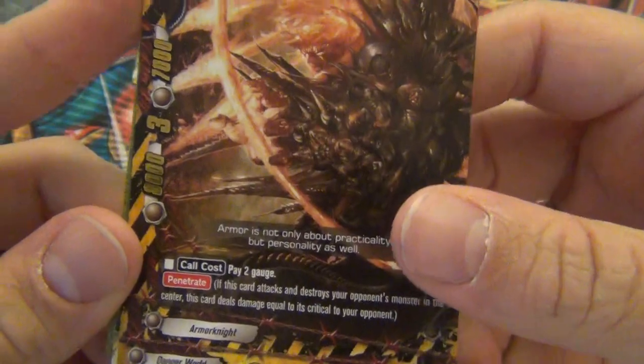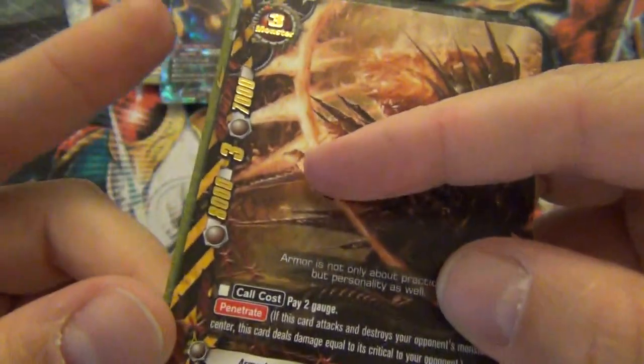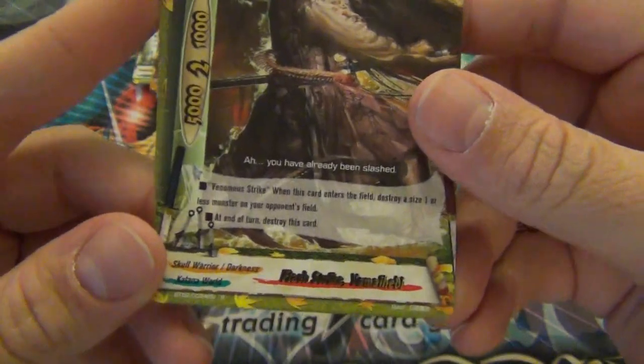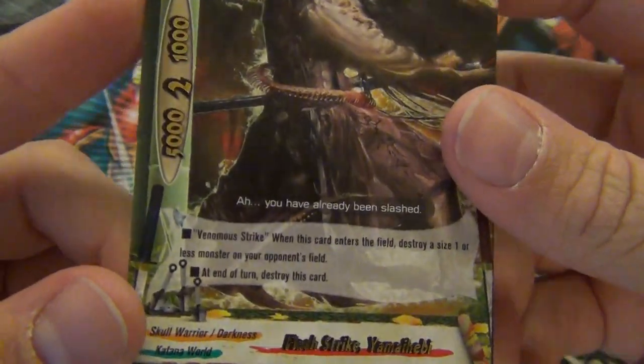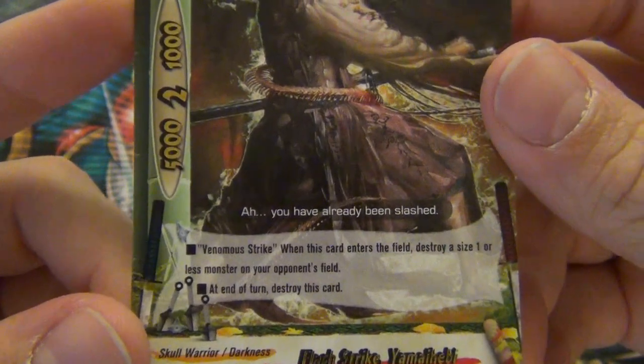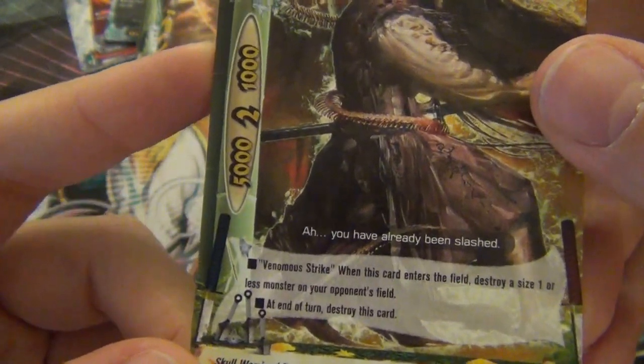Armor Knight Ifrit - he's big, size 3, three crit, Penetrate. Random Strike: when this card enters the field, destroy a size one or less monster on your opponent's left field; at the end of the turn, destroy this card. But he's a Skull Warrior, so with that other card you pay one gauge and get a monster from your drop zone - you just keep bringing this bad boy back to keep killing your opponent's monsters.